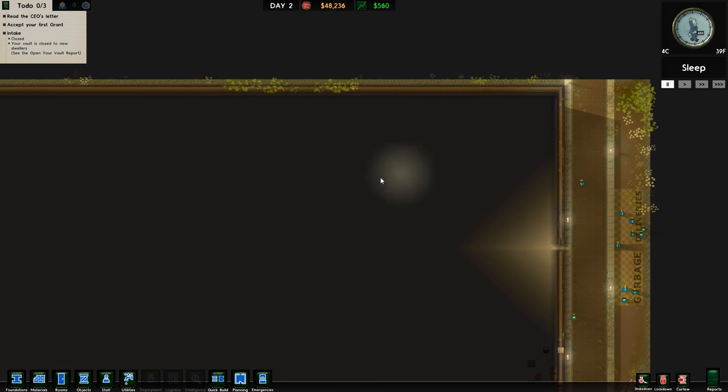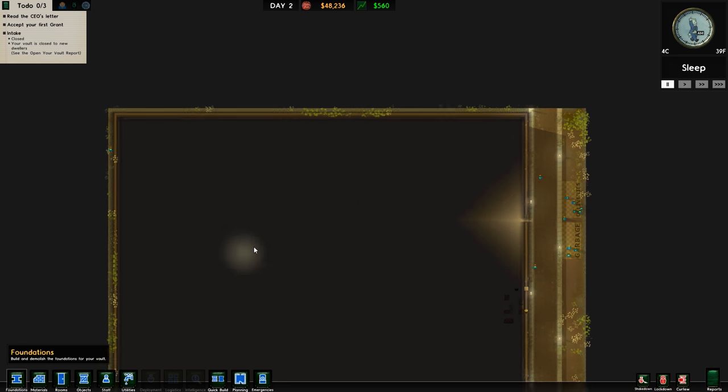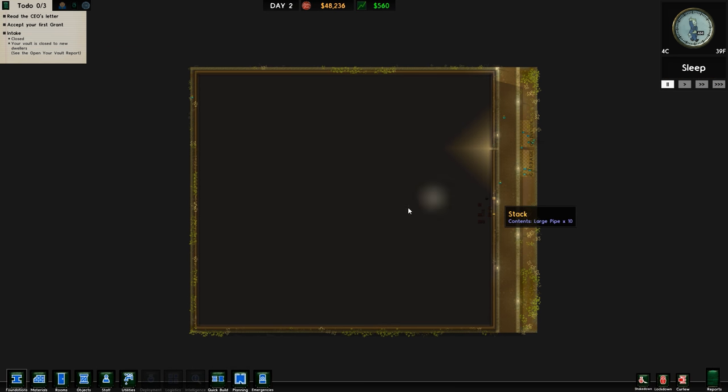Essentially we're going to be making an underground facility. I've gone to Foundations and then building Cave. I've given myself some money, turned off Autolite, and made this entire area. This is a small map with a Standard Warden - renamed Overseer - with normal prisoners. I'm going for female prisoners. I would love to do a mixed prison, especially for the vault, but sadly the game just doesn't support it and there's no mods that make it work.